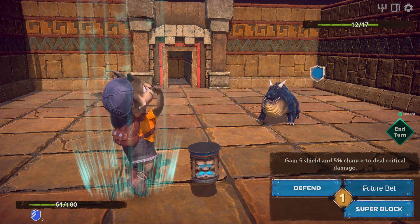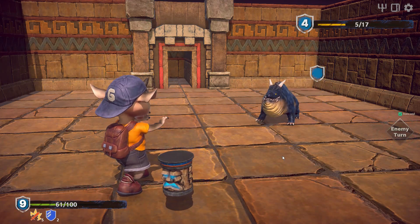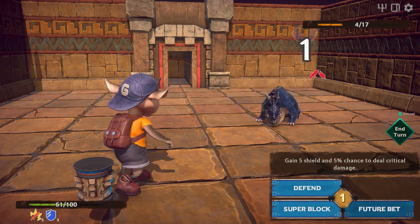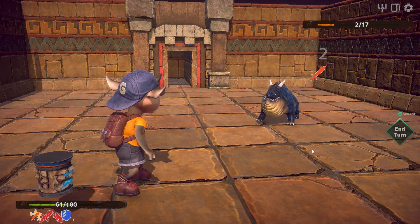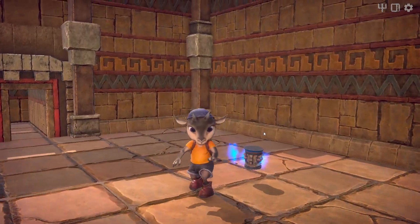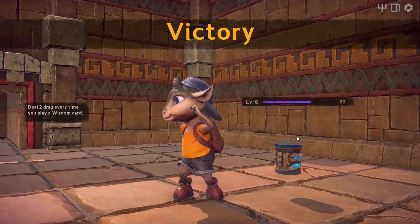As you traverse the dungeons, you'll have to battle various enemies. During these fights, you'll alternate between playing cards and having the enemy react. Each turn you'll draw four random cards from your deck, play a number up to your mana — typically only one to start — resolve their effects, and then the enemy will take the foretold action.